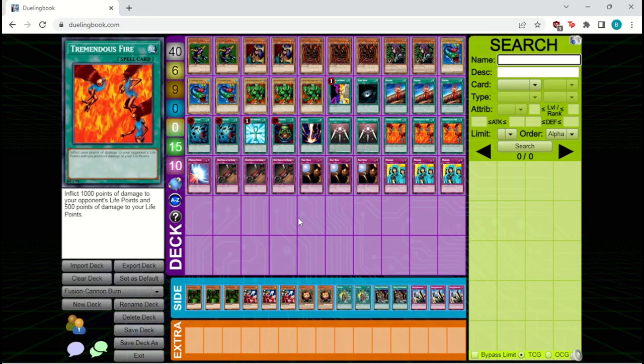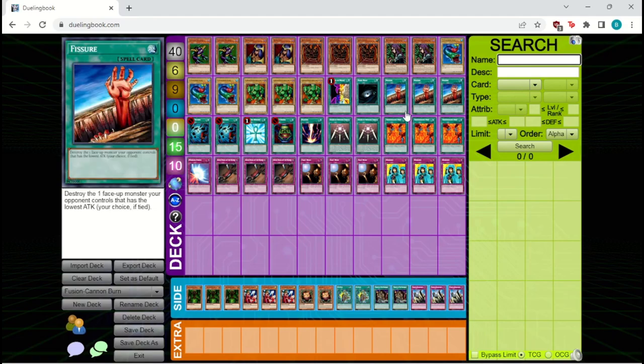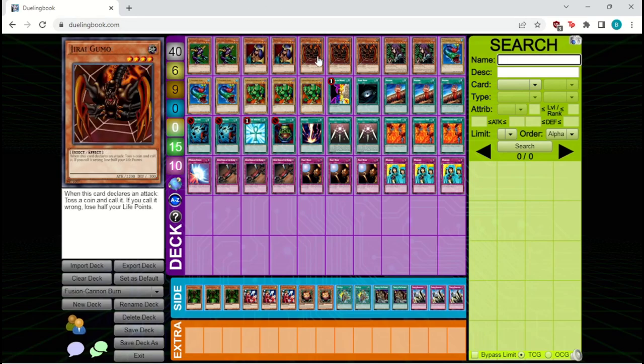The way this deck goes is you're trying to play pretty aggressively, using really big beaters like Jirai Gumo and Dark Elf to get an aggressive edge on your opponent, then finishing them off with things like Tremendous Fire and Cannon Soldier. To this end, we are playing three Jirai Gumo. 2200 attack is incredibly strong in this format, and the nice thing about this card is that it can always attack no matter how low your life points get, because you can always just pay half. So we're playing three of this card.